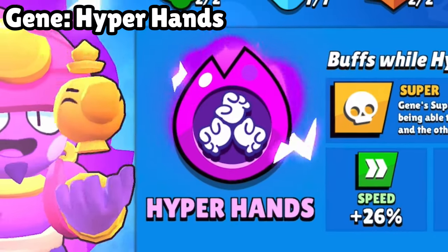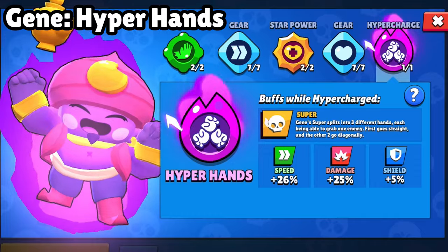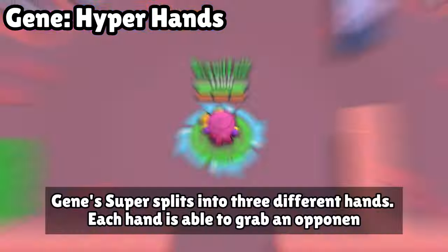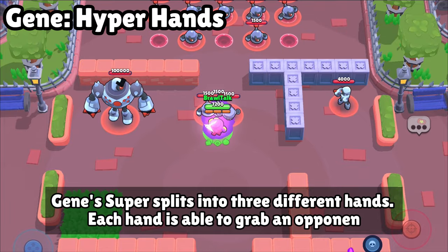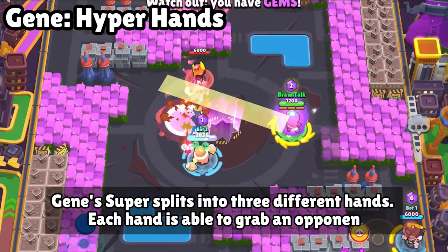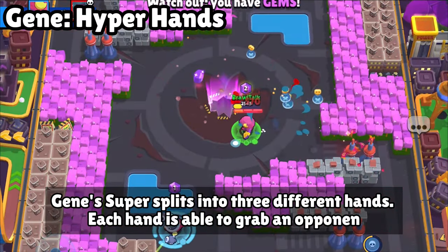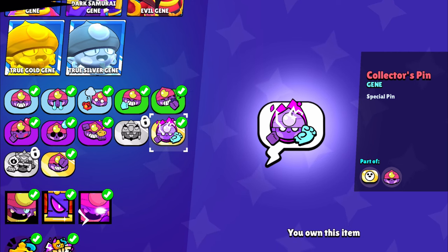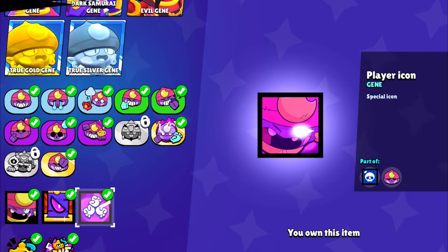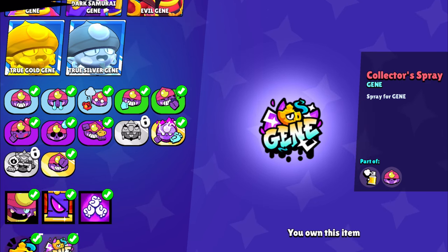The most fun hypercharge is Genie's hypercharge — you can literally pull three Shellies when you activate the hypercharge. It's really helpful in competitive as well as normal matches. This will be the most fun and enjoyable hypercharge in this update. You are going to get the cosmetic of Genie's hypercharge: pin, animated profile icon, and spray. Comment below whether you are going to get this hypercharge — I am planning to get it because it has great potential.